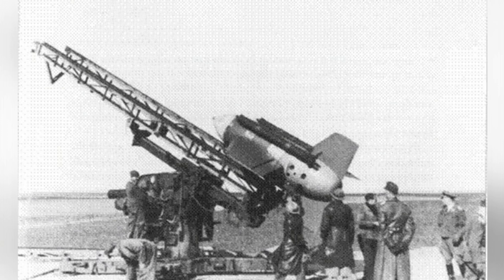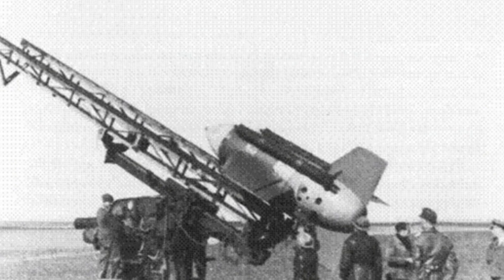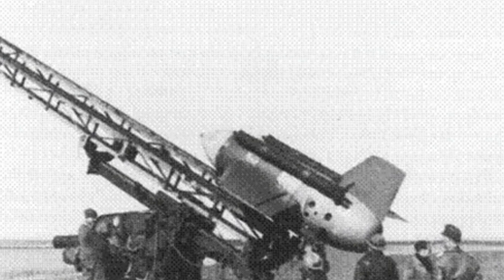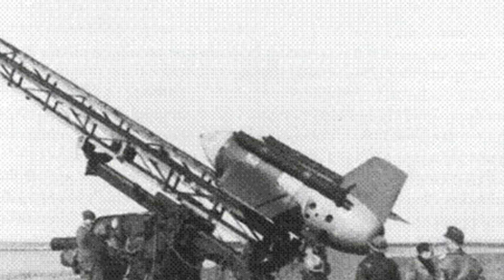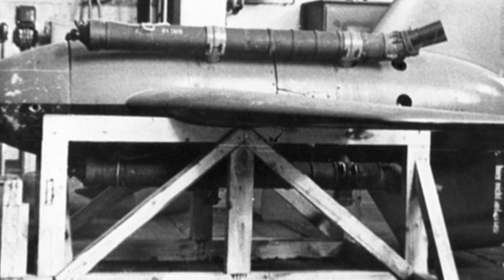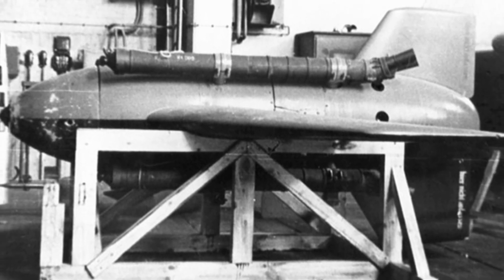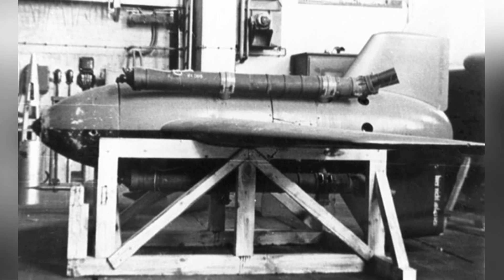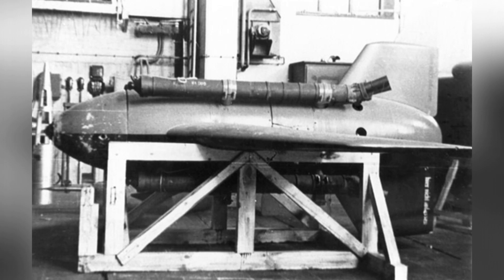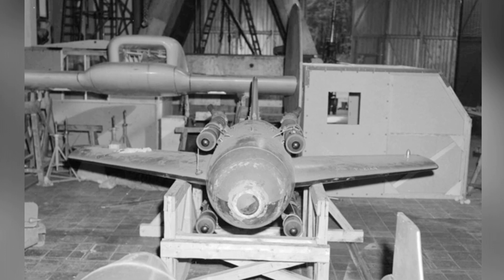The missile was designed as a subsonic weapon flying towards its target at a speed of 804 kilometers per hour, with plans to increase its speed to 1.6 to 2.0 Mach. Various guidance methods were attempted, including radio remote control, infrared guidance, and acoustic guidance. The designers also intended to install an active radar in the front of the warhead, though considering the technological capabilities at the time, radio remote control was the most practical option.